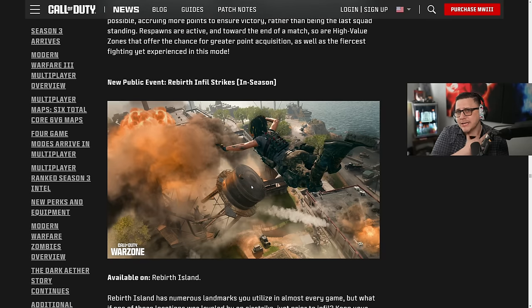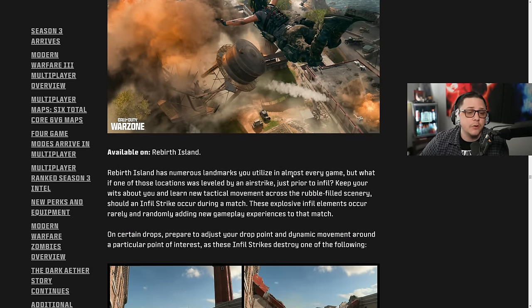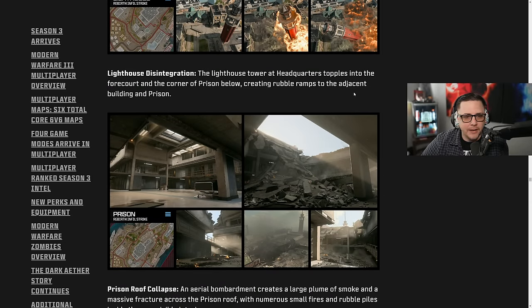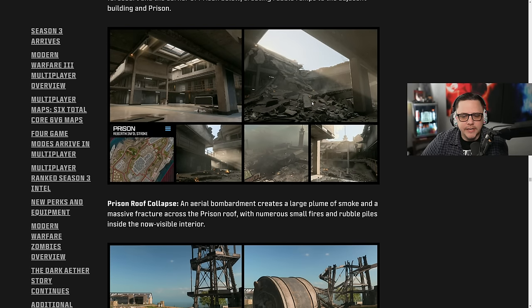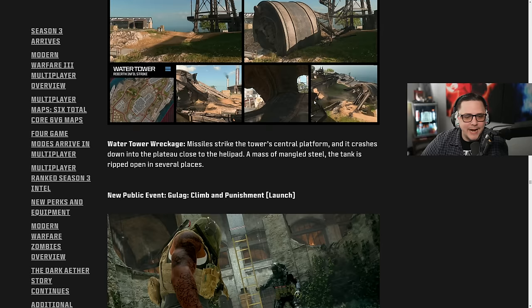Initially for the first month it'll just be the map as-is — no weird events — and then at mid-season they'll freshen it up by adding these dynamic randomized events for one of three different POIs. The lighthouse gets destroyed and knocked over, turning into a ramp so you can go up on top of prison — it essentially levels that building at the start of the match before you can even jump out of the plane. Prison can also be destroyed, and then there's also the water tower. It'll be interesting to have something dynamic and different.